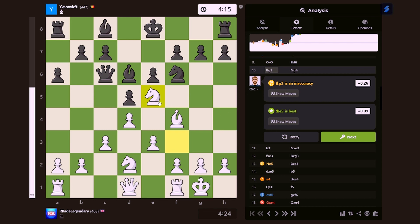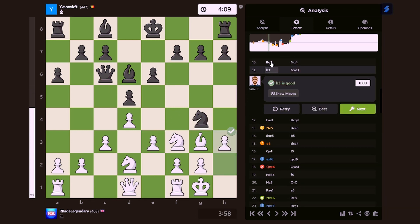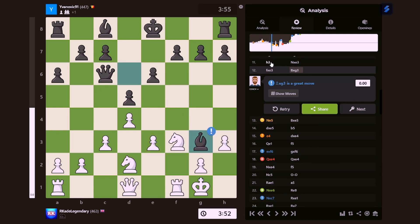That's best — because the computer is trying to get the queen. That makes sense. That's a brilliant move — the opponent did a brilliant move. Let's see what brilliant move he did. Why is that a brilliant move? Because he's forking the queen and the rook. That's a great move as well — it was a free pawn. That's literally the only reason why it was a great move.